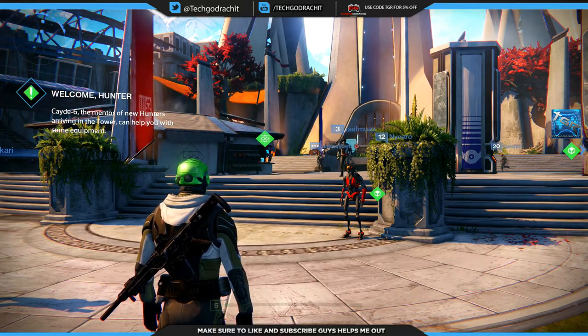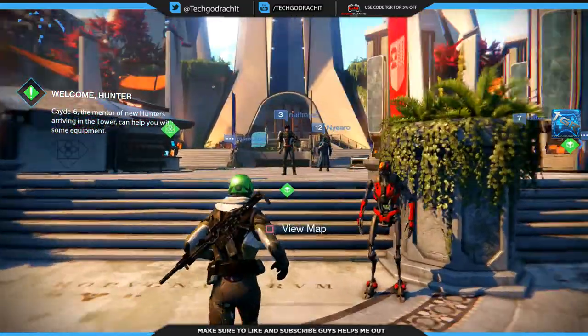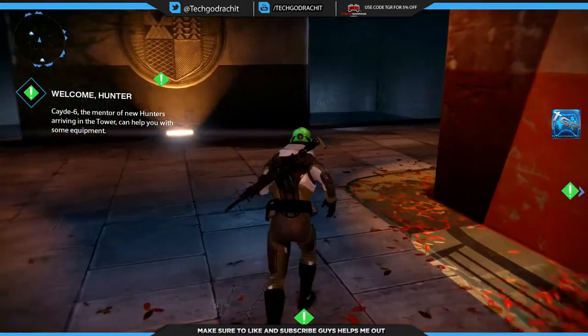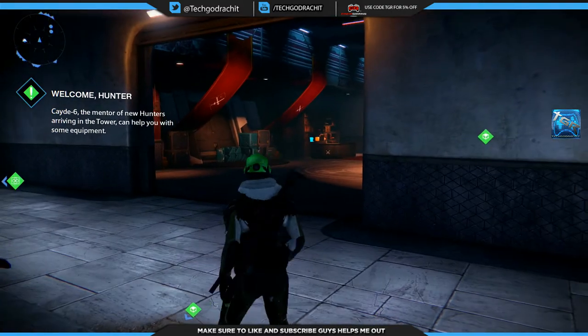Alright guys, so once you're at the Tower, all you gotta do is go down this area right here and you will see a green notification on screen. I've already accepted my invitation so you won't see the notification right now, but all you gotta do is go up to the Lord Shaxx crucible handler.